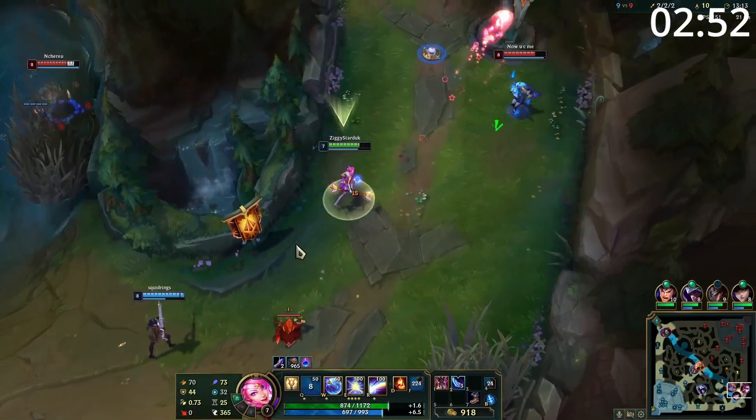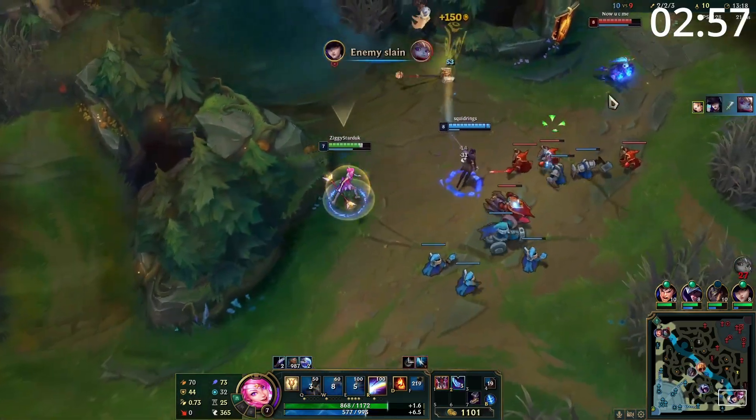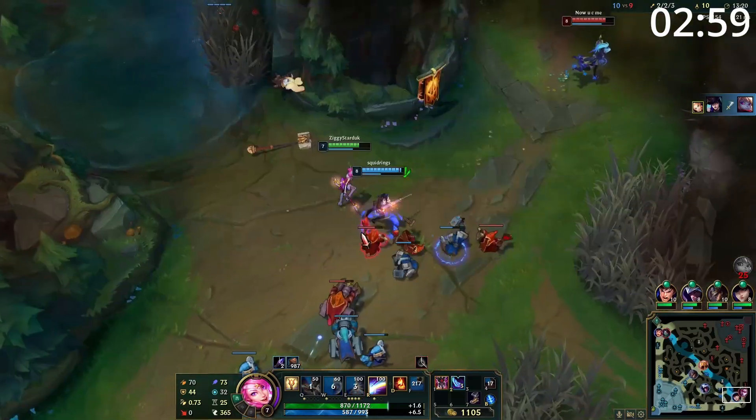As a final tip, if you're running away from enemies, throw your shield in the direction you're running. This will mean your W bounces back to you faster, giving you that shield even sooner. Cheers for watching.